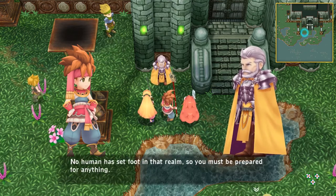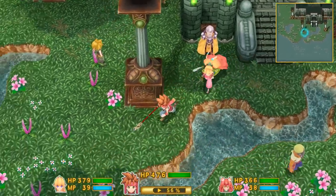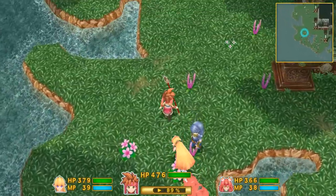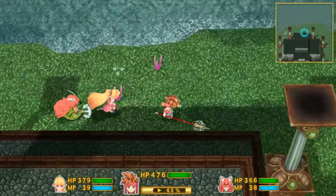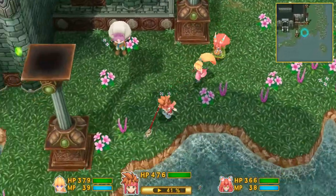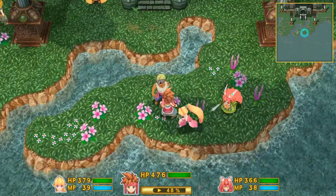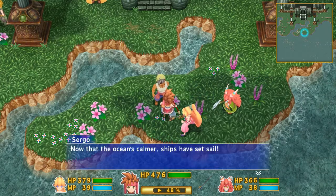The seeds you've been using to restore the sword are part of the mana tree itself — you should be able to synchronize with the tree and bring the sword back to its full power. It's not over until it's over. We'll find the Pure Land. No human has set foot in that realm, so you must be prepared for anything. We need to go to the Pure Land — it's on the map but it's been inaccessible until now.